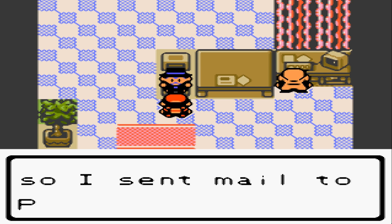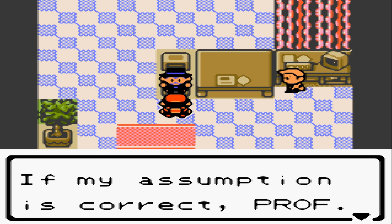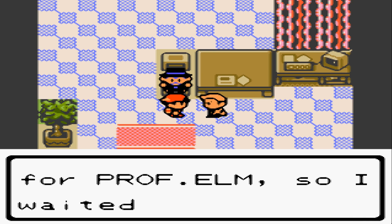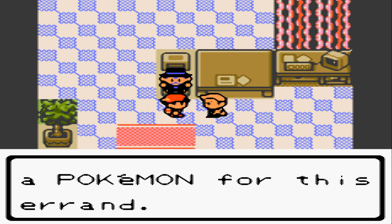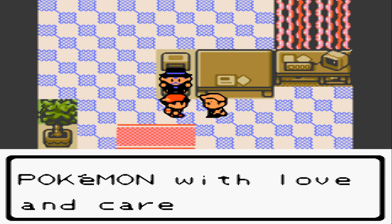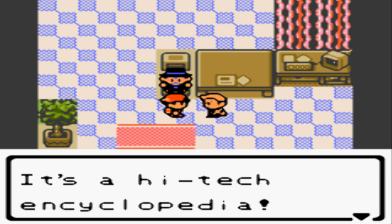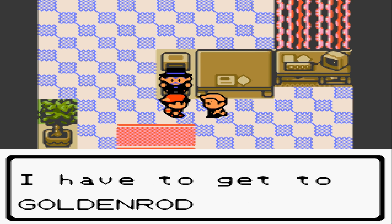Where is your house? Is this it? You must be Griffin — Professor Elm said you would visit. This is what I want Professor Elm to examine — a mystery egg! I know a couple people who run a Pokemon daycare service; they gave me that egg. I was intrigued, so I sent mail to Professor Elm for Pokemon evolution. Professor Elm is the authority — even Professor Oak recognizes that. If my assumption is correct, Professor Elm will know it.